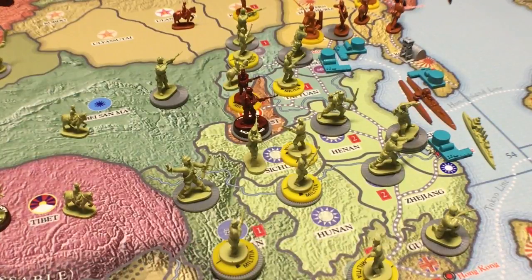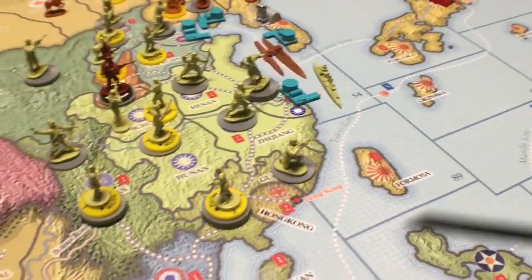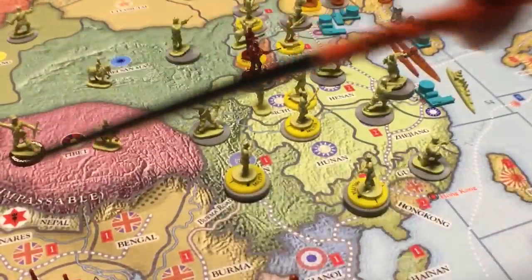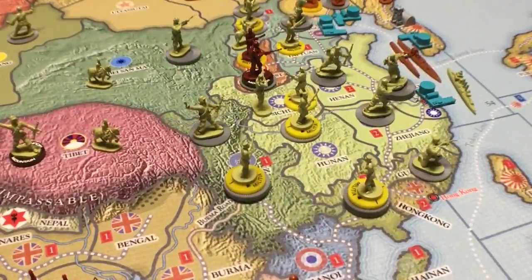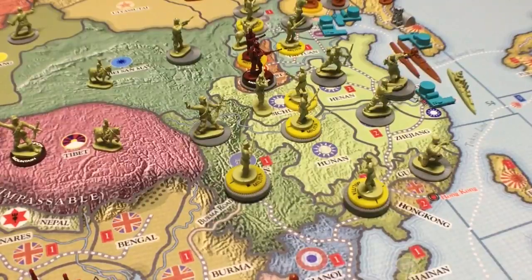The truce ends when the last Chinese enemy unit is off the Chinese mainland — and that's exclusive of Formosa and Hanan. Formosa was already taken by the Japanese. Once all units of either the Communists or the Nationalists are off the Chinese mainland, the other side wins that war.